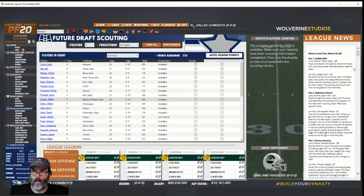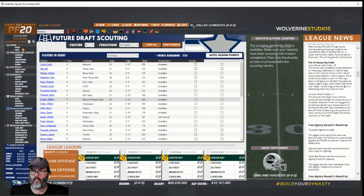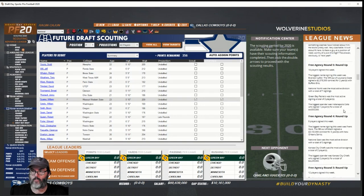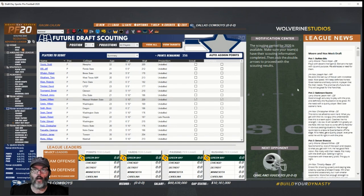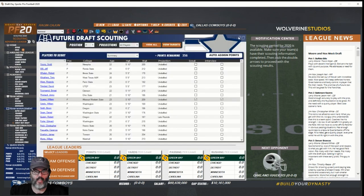Looking at the Moore and Nox mock draft — just the top 10. Free agency wide receiver, nothing there for me. Basically what scouting does is it opens up more information about the player in their scouting profile. Looking at Suarez — he's a punter, we won't draft this kid early. We're going to scout him.